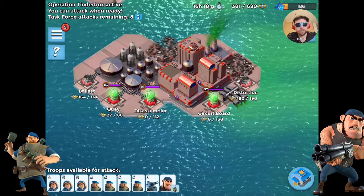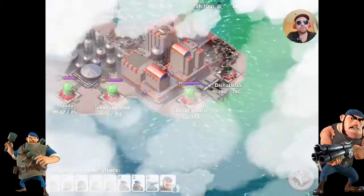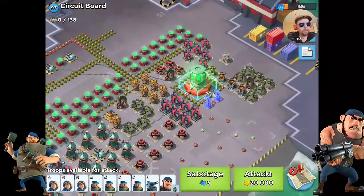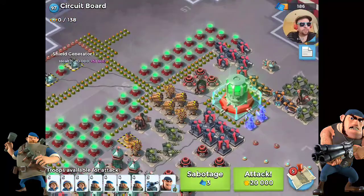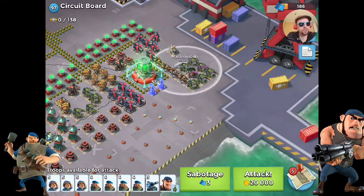We're fully boosted. I want to jump into it before anyone else destroys anything because they've already been taking stuff out. We're looking at circuit board and here's the strategy: we're going to get some critters back here to work on the shield gens while we come up on the right side and take out all this junk.